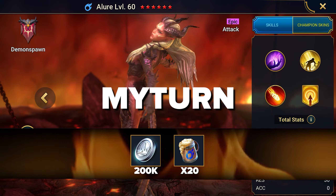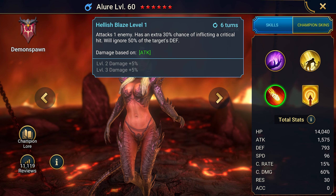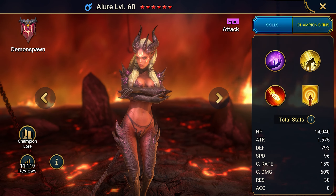The promo code for Allure is My Turn. A late game epic prized by seasoned players. Allure reduces the enemy's turn meter, has an increased chance to land a critical hit, and ignores part of the enemy's defense. A must-have champion for some PVE dungeons and PVP battles.